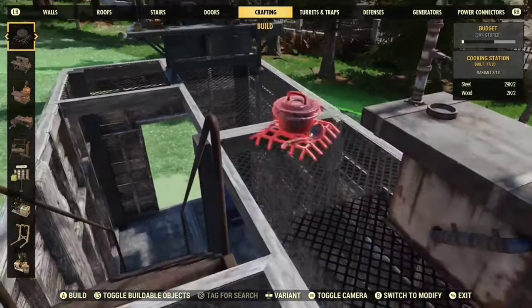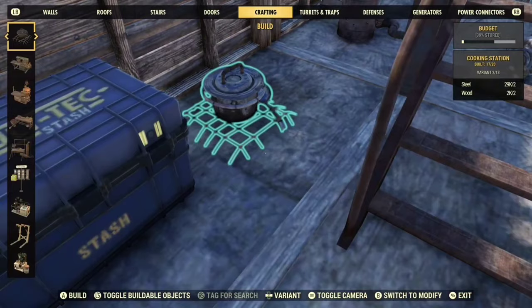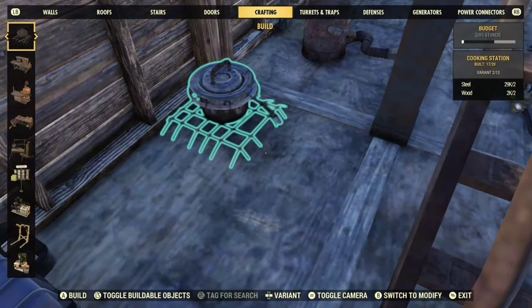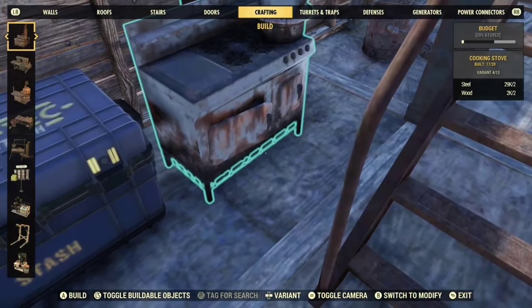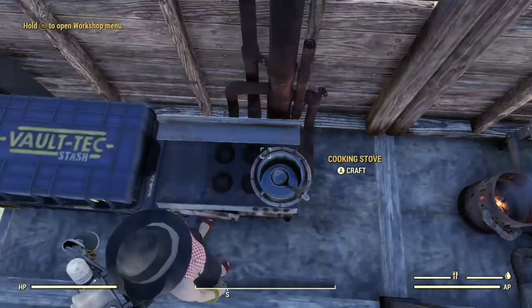Now for a cooking station — I could put it up there or down here, but I think I want to put a regular cook stove in because you want to personalize your space to what you like, and I kind of like this cook stove best.